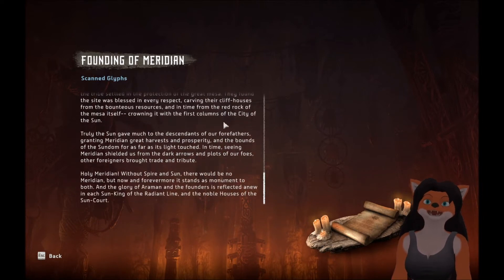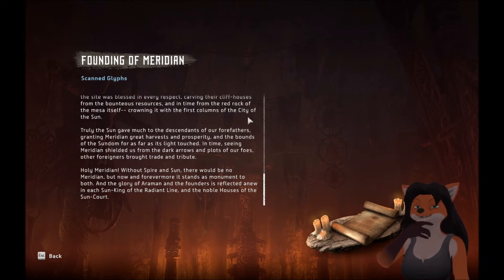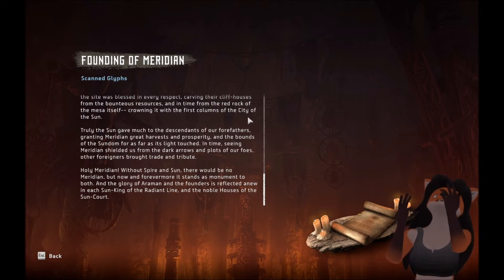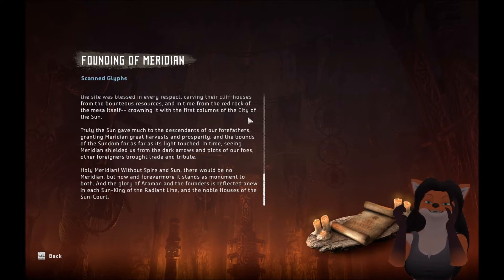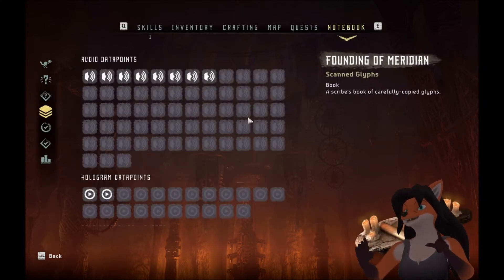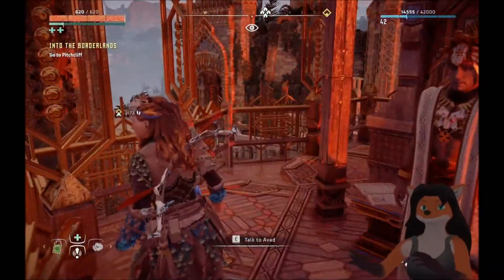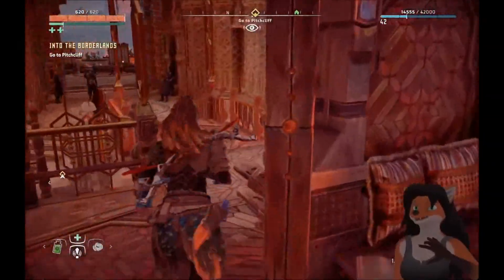He named this place Meridian, from a passage in the leaves, and the tribe settled in the protection of the great mesa. They found the site was blessed in every respect, carving their cliff houses from the bounteous resources and in time from the red rock of the mesa itself, crowning it with the first columns of the City of the Sun. Truly, the Sun gave much to the descendants of our forefathers, granting Meridian great harvests and prosperity. So all this came from some people who happened to find and keep a book — one that spoke of the sun. Maybe it was a science textbook or something?